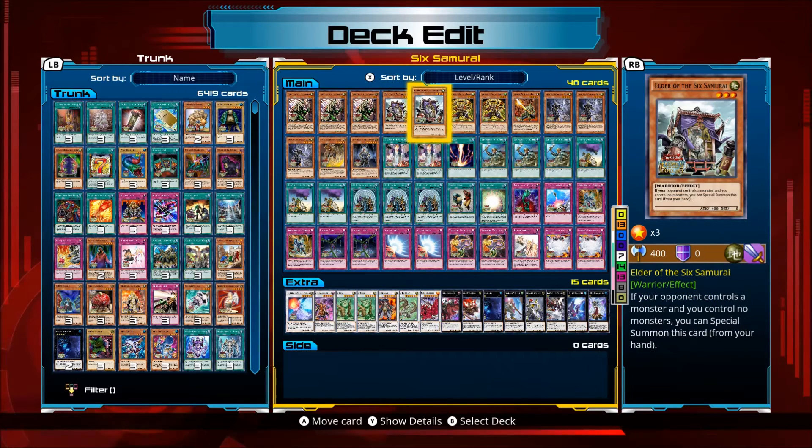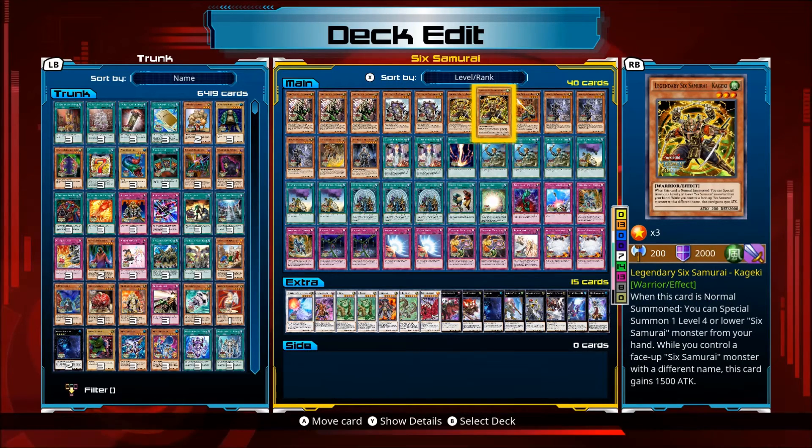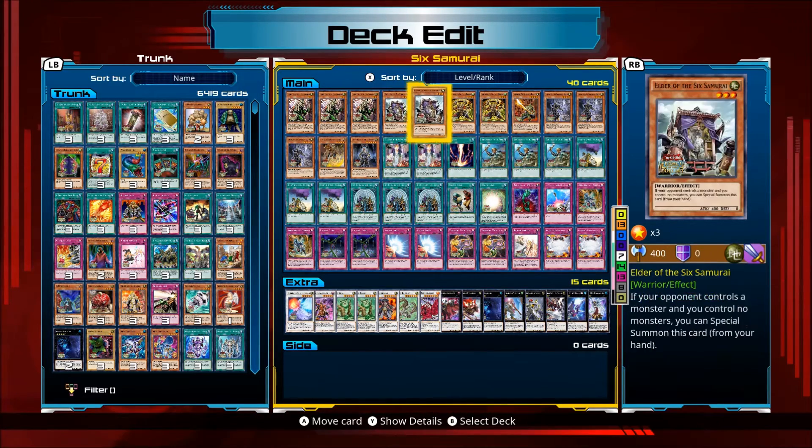Elder: if your opponent controls a monster and you control no monsters, you can special summon this card from your hand. A good combo because you can use Asceticism since they both have 400 attack. Kageki: when this card is normal summoned, you can special summon one level four or lower Six Samurai monster from your hand. While you control a face-up Six Samurai monster with a different name, this card gains 1500 attack — another good combo.